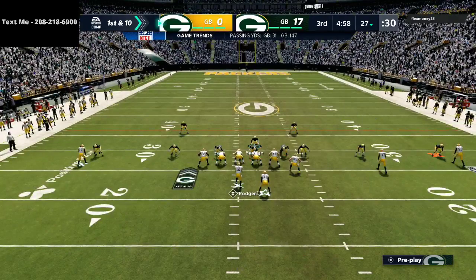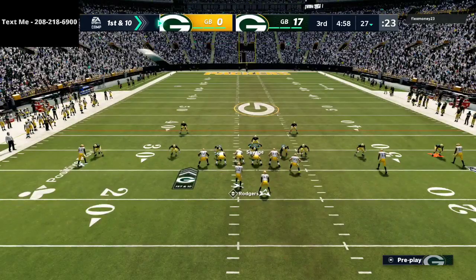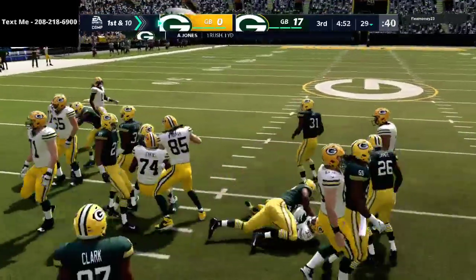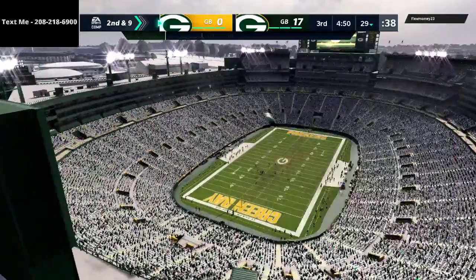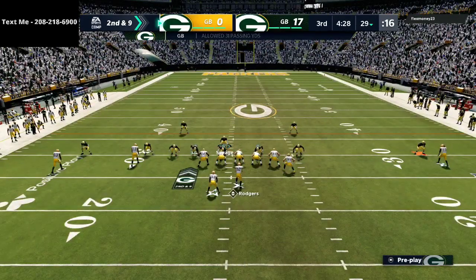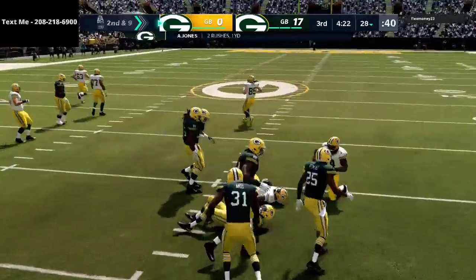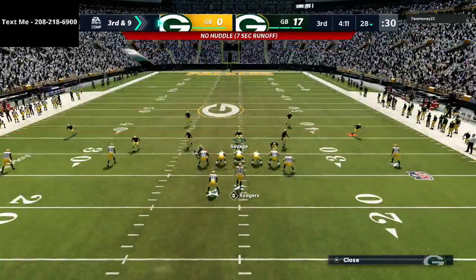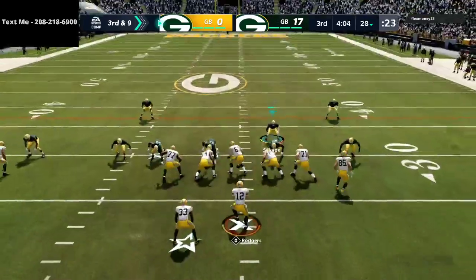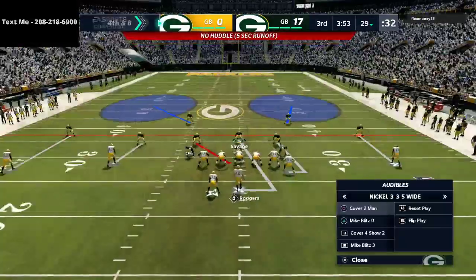First and ten — staying in man coverage. He goes to a little trap run. What I love about the 3-3-5 wide defense is that even without great run defense there, the defense stops the run and forces people to have to pass at a high level to beat it. That was the 5-6 trap he just ran on us. Right here we'll see what he does passing — and he goes with the run again, forcing a three and out.